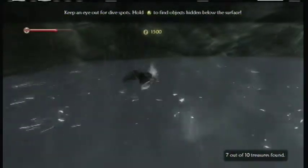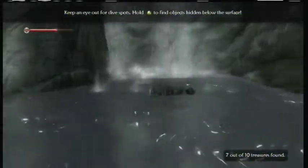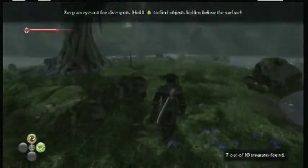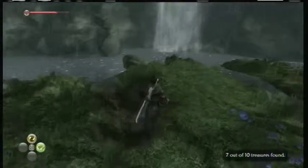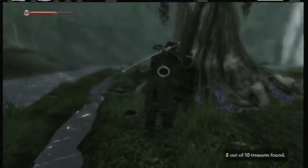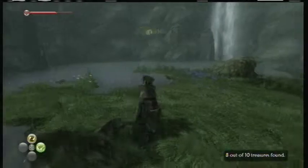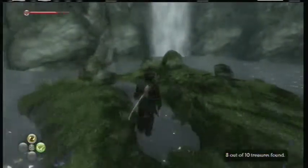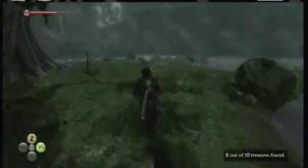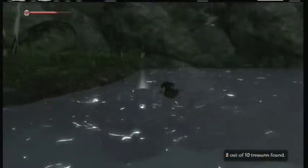So we're down to three more. I just want to make doubly sure. I thought there was another dig spot on here. Or is there treasure? Yes, there is. We're collecting quite a lot of gold since each one of these is like 1,500. I thought there was something around here. The game won't let you leave until you find them all — at least I don't think it will. Get up there.